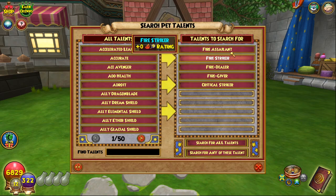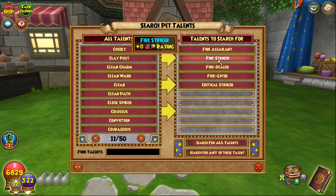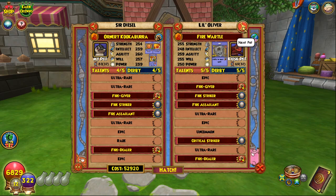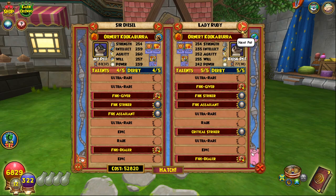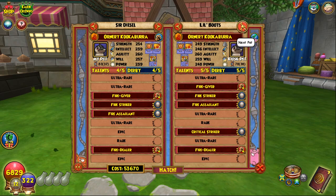So you're going to go right up here — it says Search for Pet Talents. Simply just click that. I have this automatically put in, so you're just going to go through here selecting all the talents that you want on your pet. And then once you select all the talents that you want, you simply press Search for All Talents. Look, I just found all of the talents that I just put in, and it's showing me all the pets that have that. So you can just choose between all these pets to hatch with, and when you're ready to hatch, you just press Hatch and you get one of the pets.